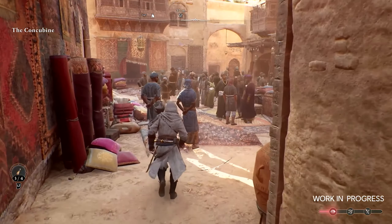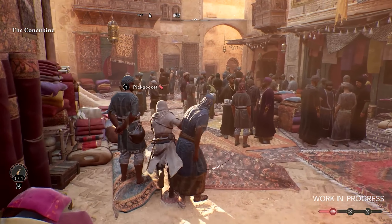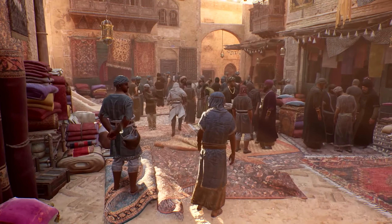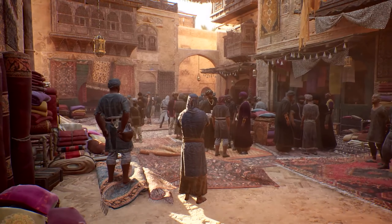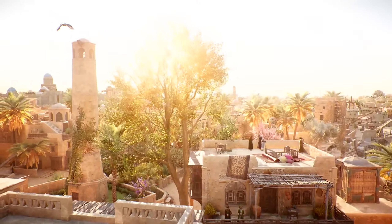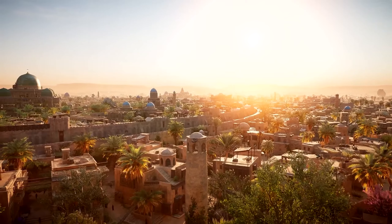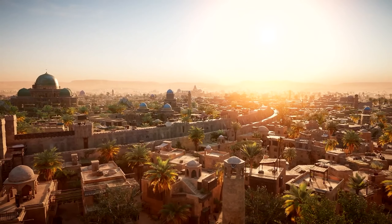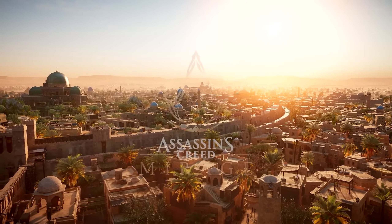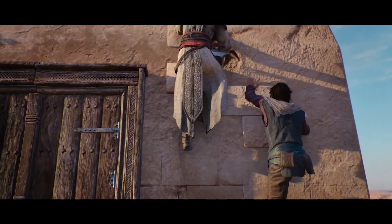Lastly, as Basim escapes the fort we get a glimpse at the pickpocket prompt. We don't see him actually do it, but he fades into a Unity-esque crowd in an Altair-esque fashion reminiscent of the AC1 trailer. I thought that was a pretty nice vibe to end the trailer on — it really captures the feeling I want them to go for with what this game is supposed to be.